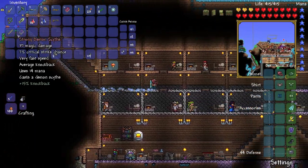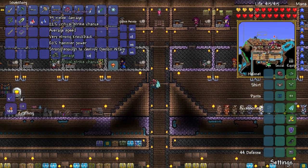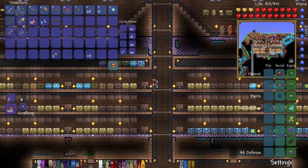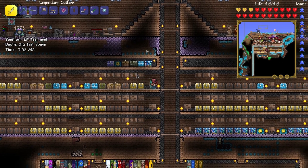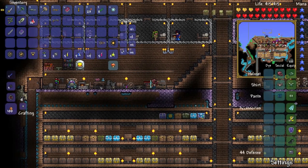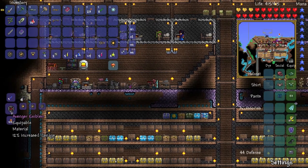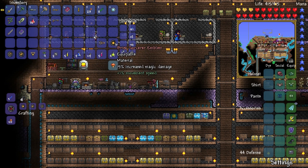Also, I finally got the Breaker Blade, and I got a Demon Scythe, and I got the Clockwork Assault Rifle. That is pretty cool. Here's all of our stuff. I got the three Emblems we will need. So what we're going to do with that — head on over to our Tinker's Workshop and craft ourselves the Avenger's Emblem.